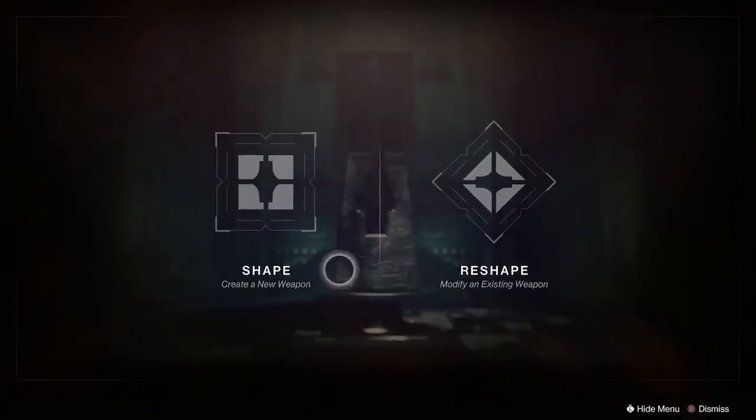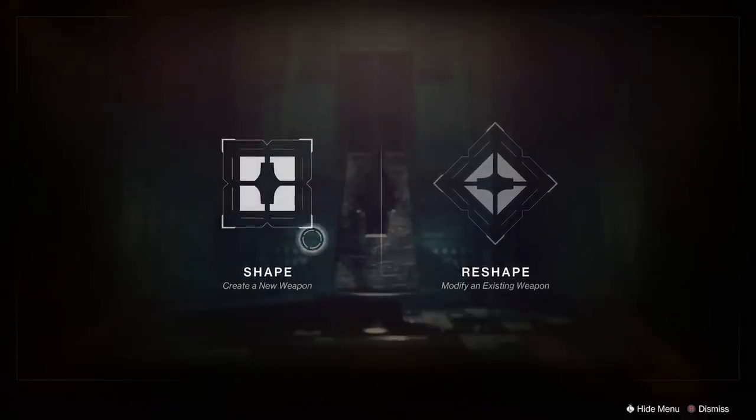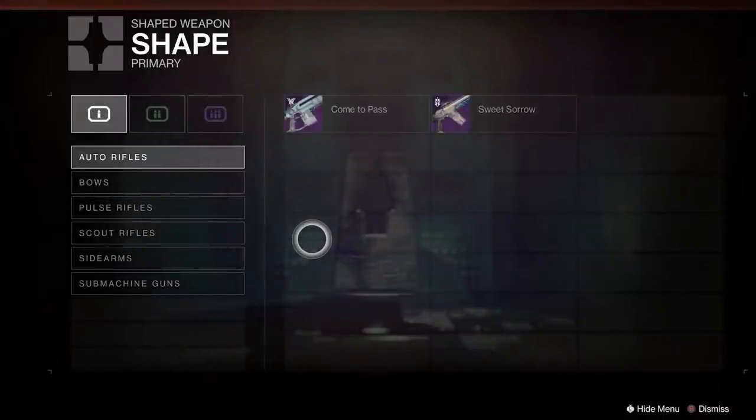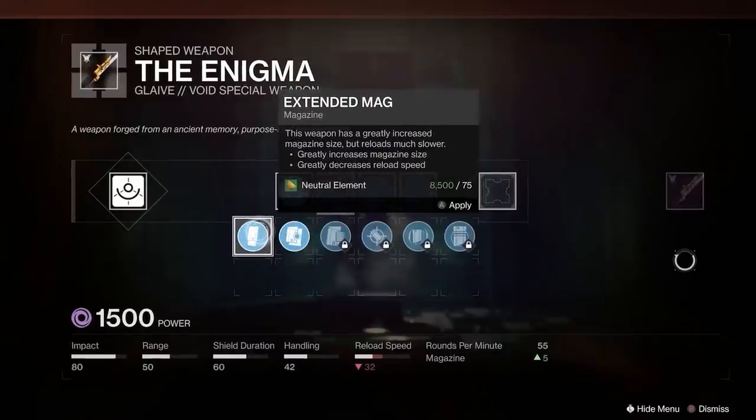We've seen the UI in the Bungie Weekly Update a couple of days ago regarding weapon crafting, but here is a look at it in action. You can shape and reshape weapons and change perks to your heart's content.